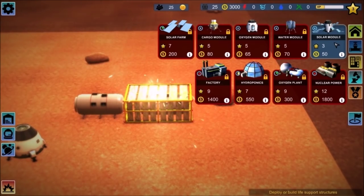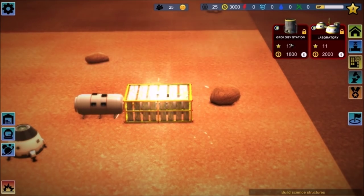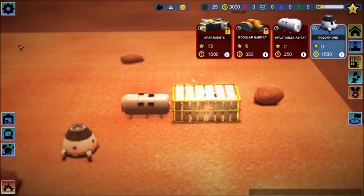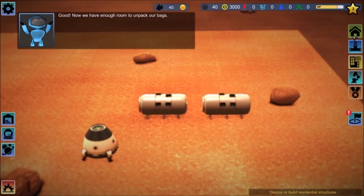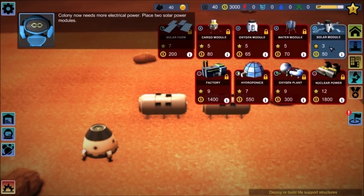So here's my solar module. Hydroponics, factory, hospital, mining station, communications, marketplace, storage, landing pad, launch pad, maglev launcher, geology station, laboratory, and achievement buildings — railgun turret, military base, terraformer. So this is sort of like a mini city builder of sorts. Reminds me a little bit of Soul Zero. We have enough room to unpack our bags. And Planet Base. Colony now needs more electrical power — place two solar power modules.